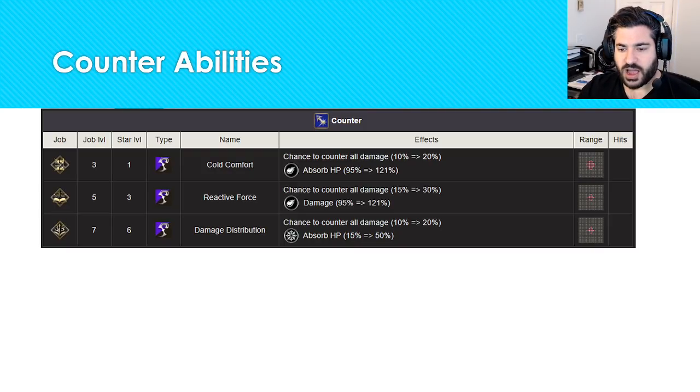The counter abilities are relatively lackluster. Cold Comfort and Reactive Force are basically just counter attacks with different ranges and percentages to proc — boring. I would prefer Damage Distribution, which absorbs HP from your target. Out of the three, this one fits best. It's certainly no Aeon Bond, but it can still keep him alive longer.